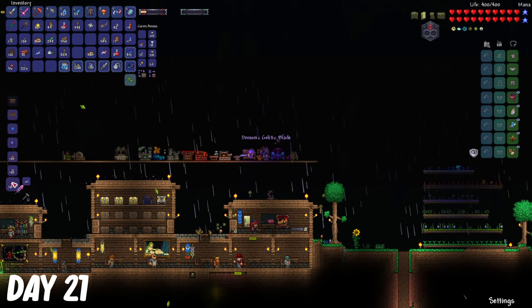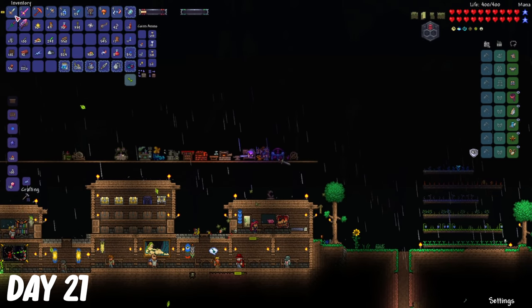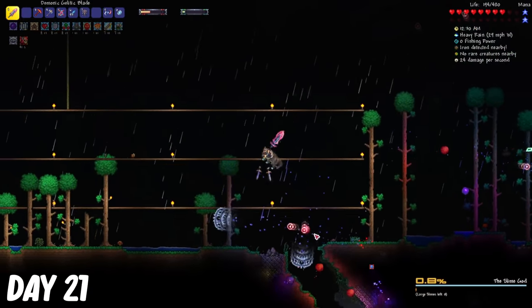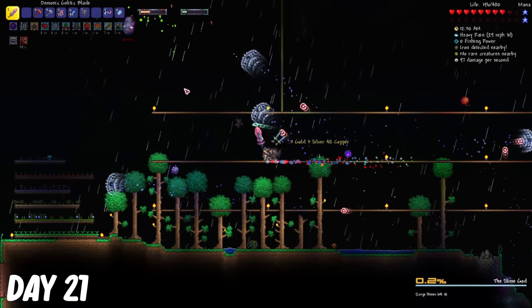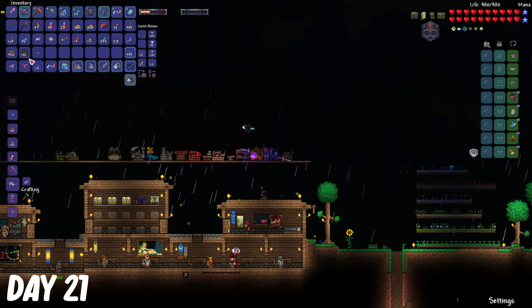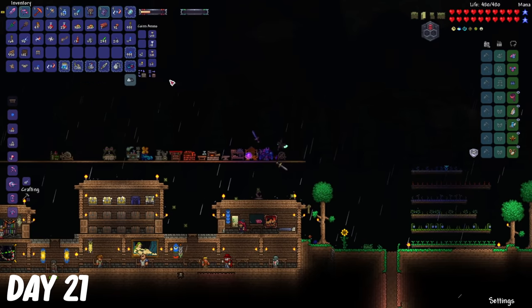With the new material from the Slime God, I made the gel tick blade. I needed more purified gel, so I killed the Slime God once more. After getting enough purified gel, I made the full Statagel armor set.